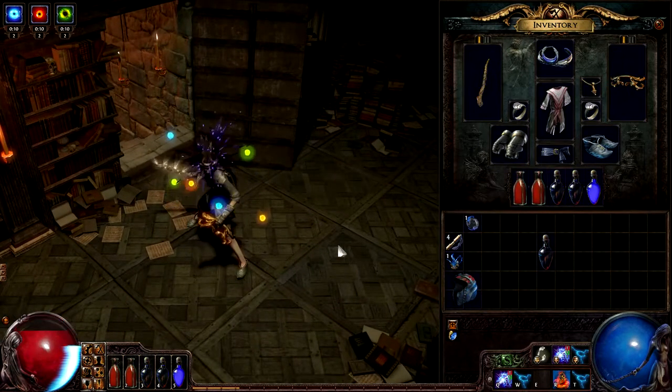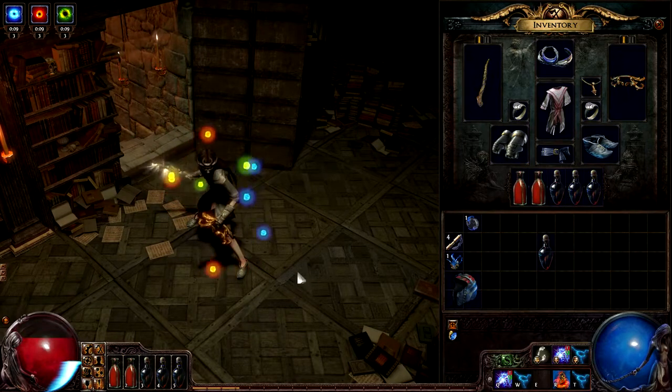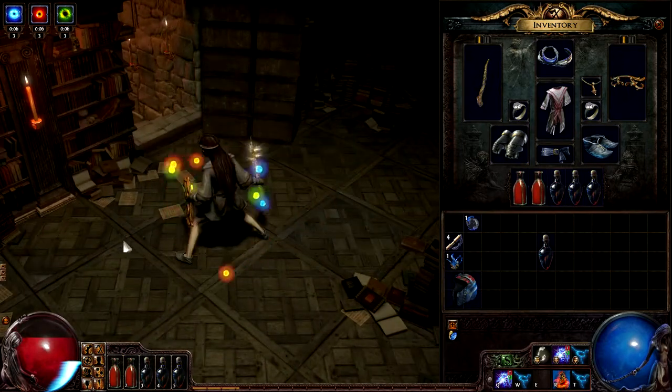Speaking of charges, we've updated the art for Frenzy, Power, and Endurance charges in 1.0.1. It's now much easier to see how many you have up at once.